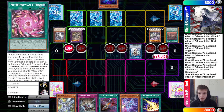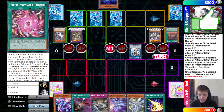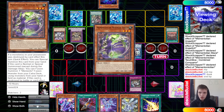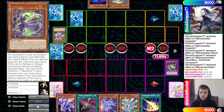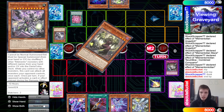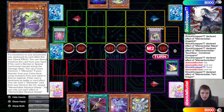Drytron draws Zeta. Goes main phase, battle phase, end of battle — Evenly chains Bone Party to destroy and search Mystical Sheep. Tons of cards get banished face-down. Try Lightning Storm to pop the fusion spell — they chain fusion spell to put back cards and bring out Twin Dragon.